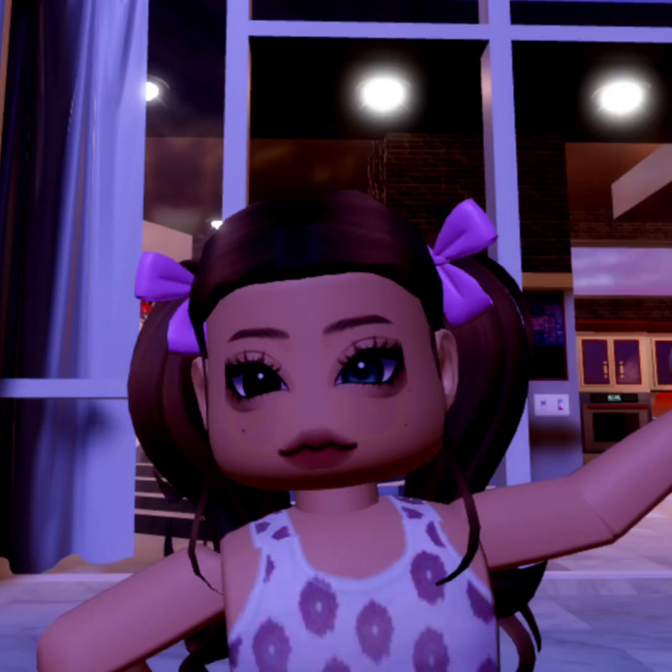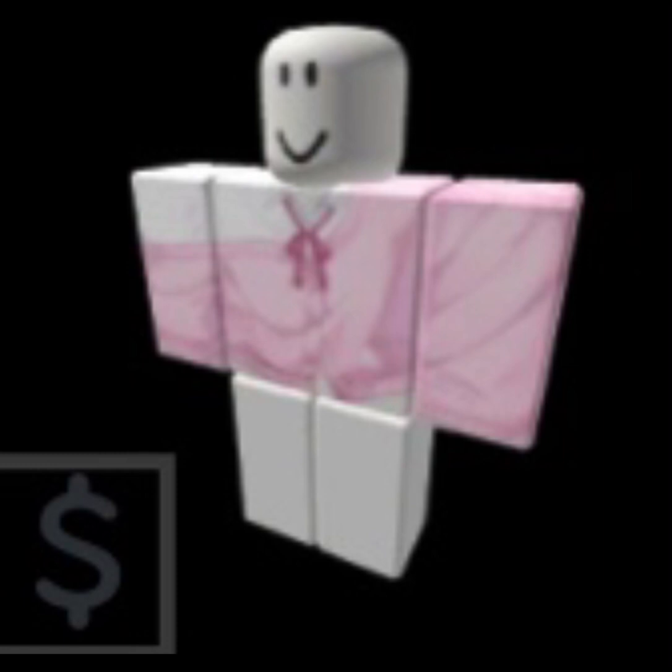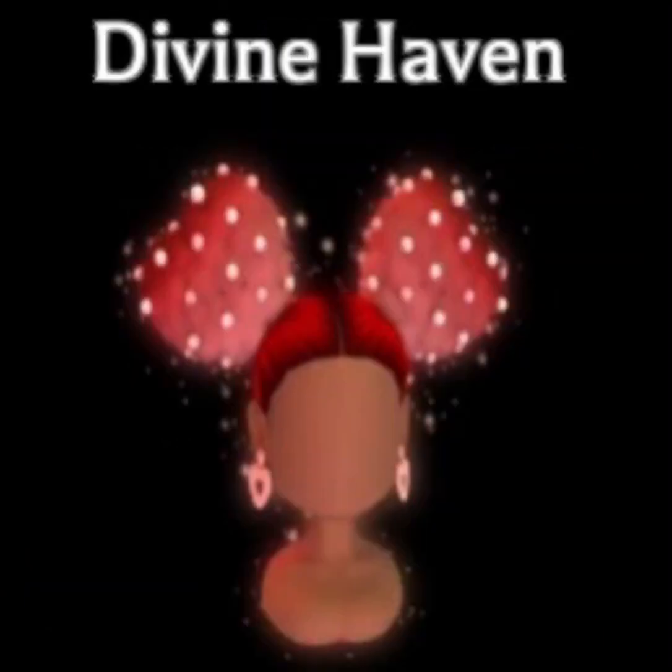Here's the sunflower side and here's the periwinkle side. For the sunflower side you can choose between these colors, and for the periwinkle side you can choose between these. For outfit five, you'll need this uniform, this hair, this face, and this color for the hair.